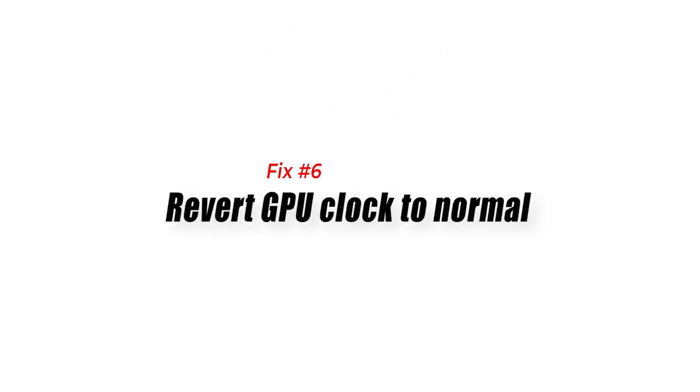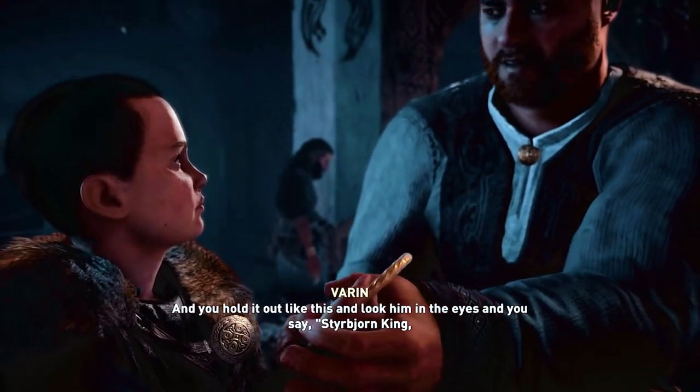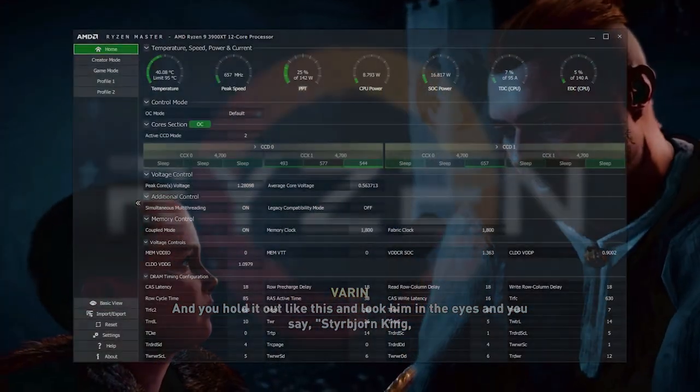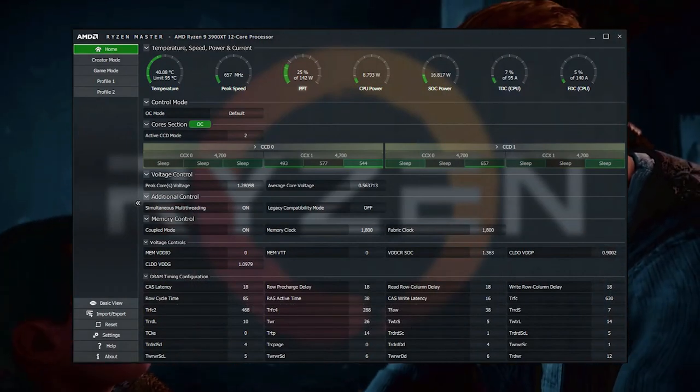Fix 7: Revert GPU clock to normal. If you're overclocking your CPU or GPU, consider returning the component to its regular clock speed. This has helped some gamers in the past and may potentially fix your issue.